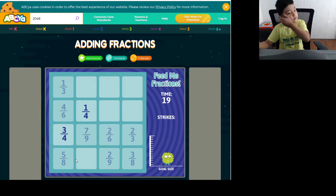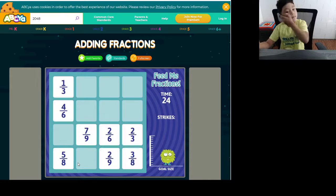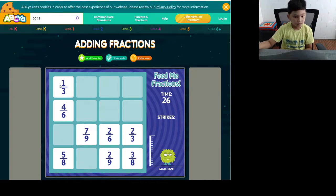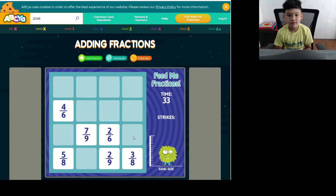One fourth, three fourths. One third and two thirds come together to make one. And if you don't understand it, well, this game is for a higher grade. If you don't understand the fractions, maybe you could get some help from your parents.